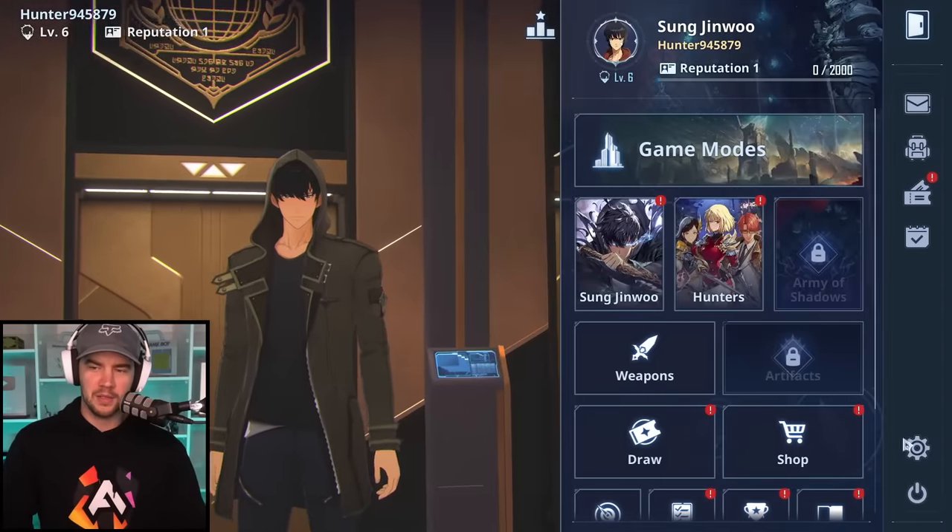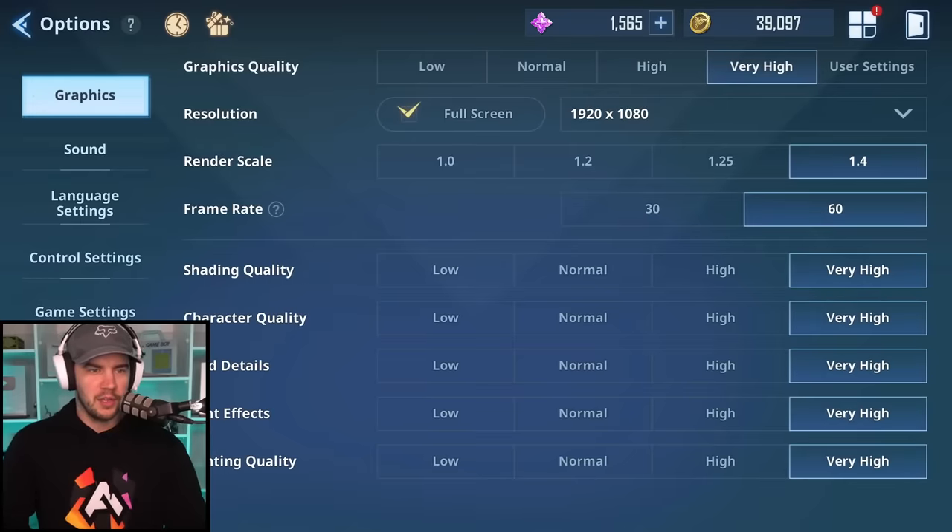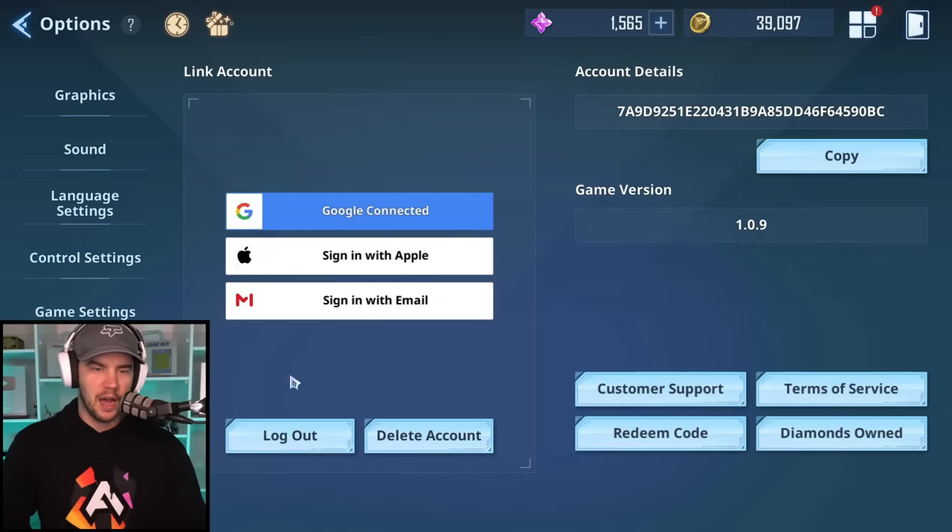Now I want to quickly show you guys — if you want to reset your account, you just come over here to account settings. On phone, instead of log out, there'll be a reset account button. The delete account button is one of those 30-day delayed ones, so you can't do it on PC, but on phone you just reset account, it takes you back to the home screen. Happy days.